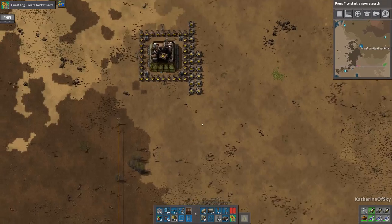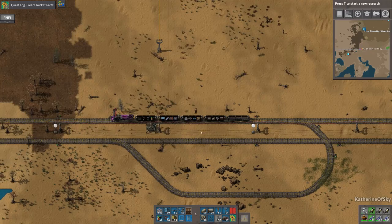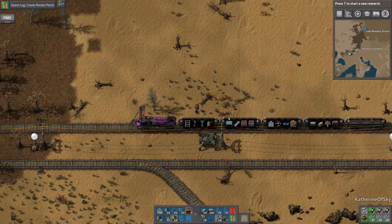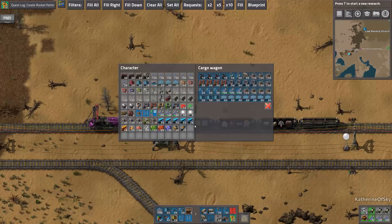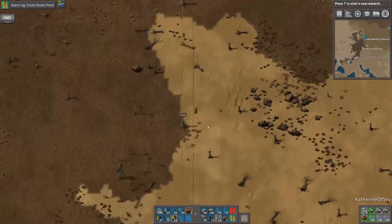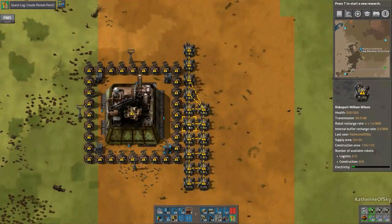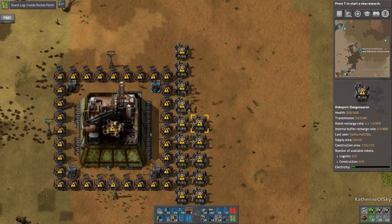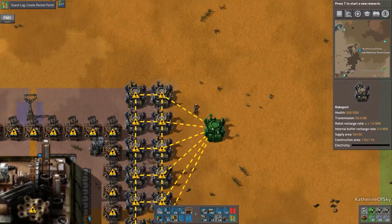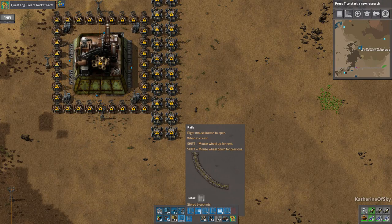Let's go back to the train. Oh dear — I changed the game speed a little bit higher in the options. Just a slight tap and we get this crazy amount of stuff here. The distances are getting longer as we're going further out, so I thought it's time to do this now.